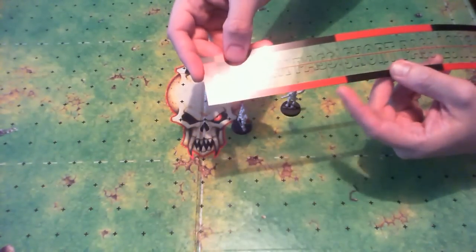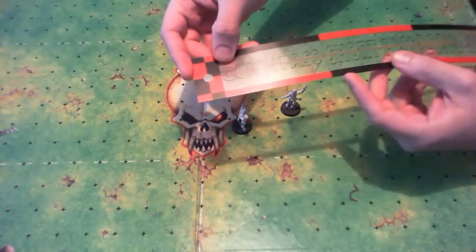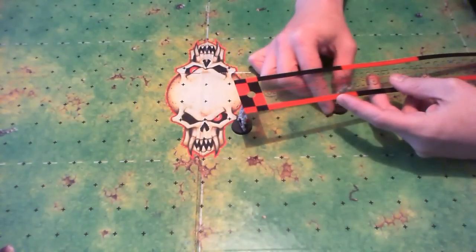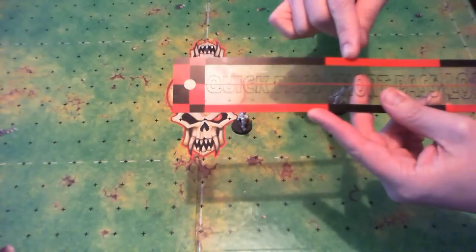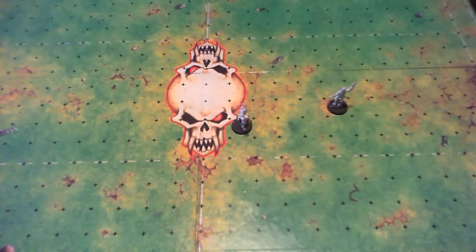If a player is on the border of two different range categories, you always pick the highest category. So for instance, if this catcher would be on the border of quick pass and short pass, it will have to be a short pass. It is also possible to target empty squares, but not very sensible — but the rules state it is possible.